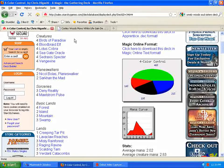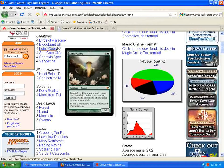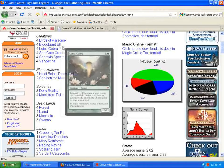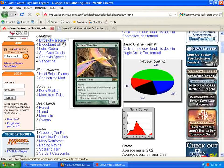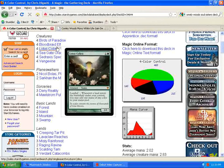A deck like this probably relies very heavily on the early Birds of Paradise and Lotus Cobra. If you go up against this deck and you see these drop turn one and turn two, get rid of them. These are what fuel the deck. If you've played Magic enough, you should know that if you see these at the table, you need to get rid of them. Very important.